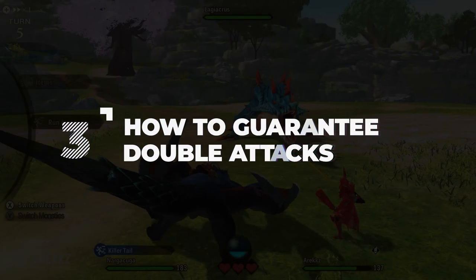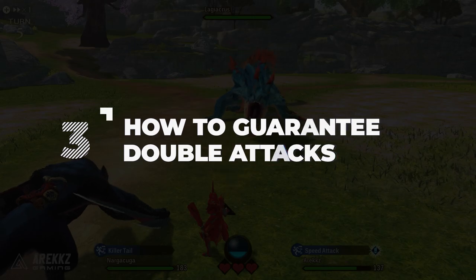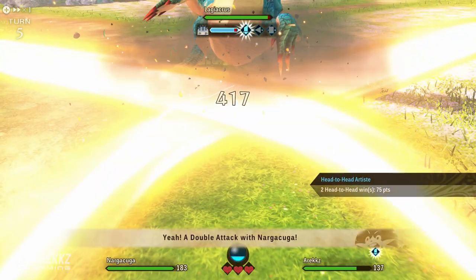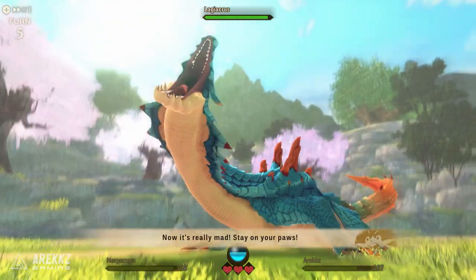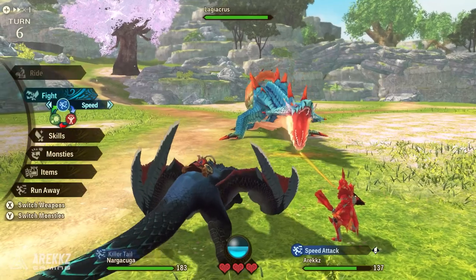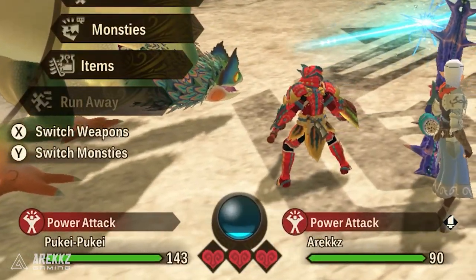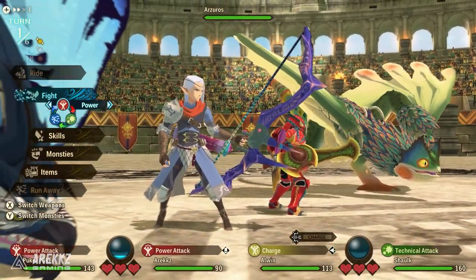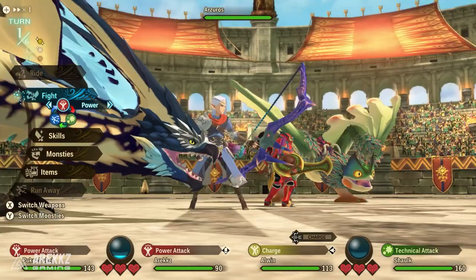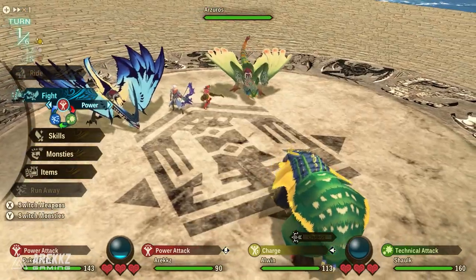Moving on to the next tip — a quick tip on double attacks. Double attacks are a very useful and powerful move in battle because not only do they interrupt the enemy, skipping their turn, they also give you a good deal of kinship gauge and deal a good degree of damage. For the most part double attacks seem simple — do the same attack type as your monstie and generally it will be a double attack — but there is some nuance here. Simply matching up the attack type is not always a guaranteed double attack.